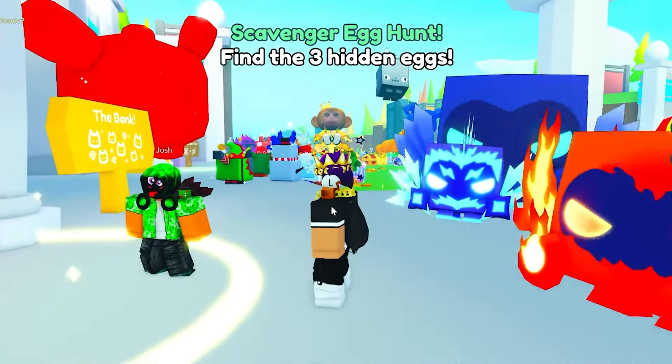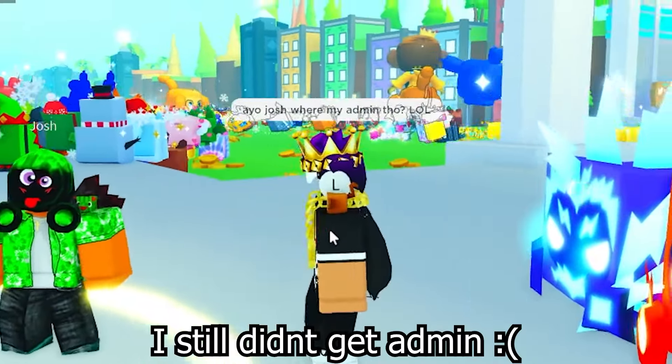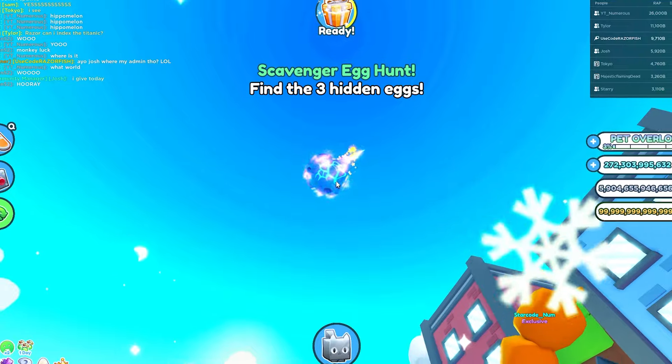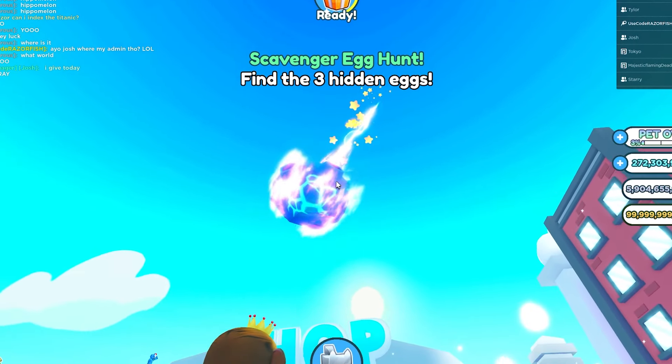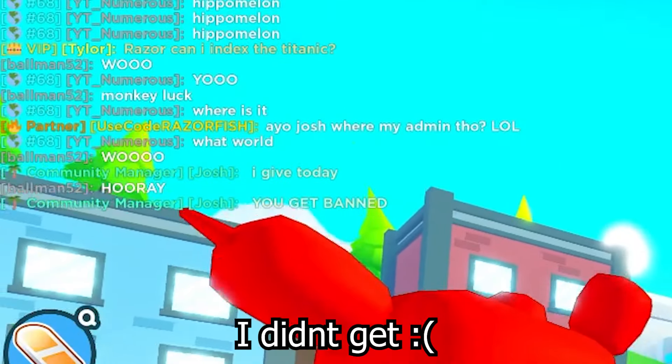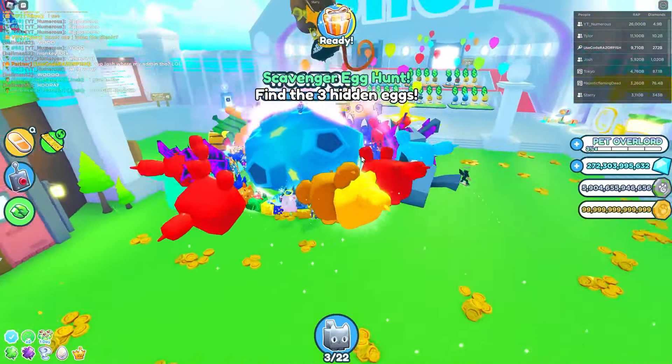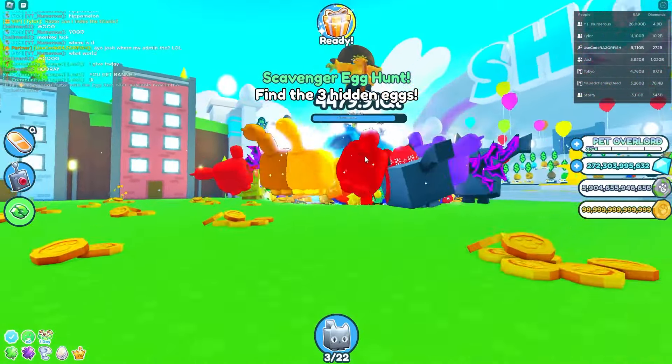And here he is right here, right by the bank. Yo Josh, where's my admin though? It's coming to town. There's a comet right there. Oh my gosh, dude, that looks sick. And Josh just said he will give today. Let's go. And here's a comet. Put all of our pets over here and holy, this is gonna take a long time to break.